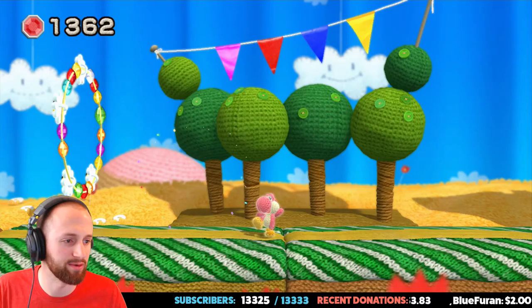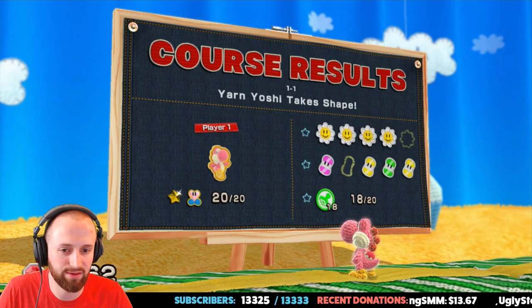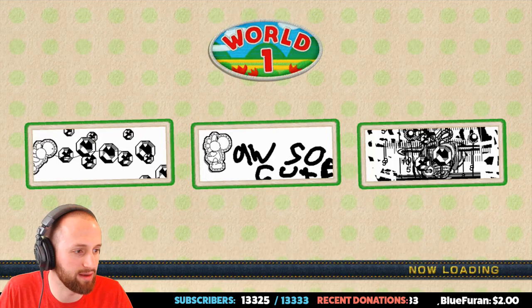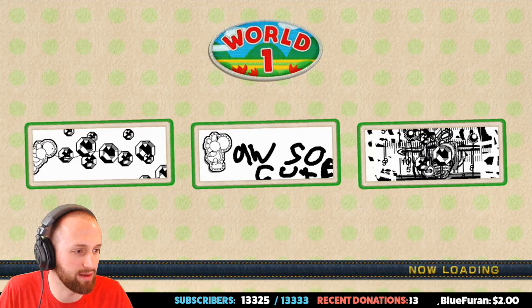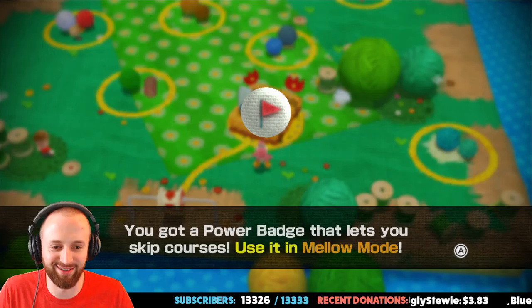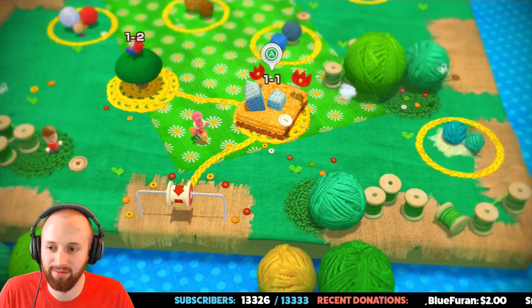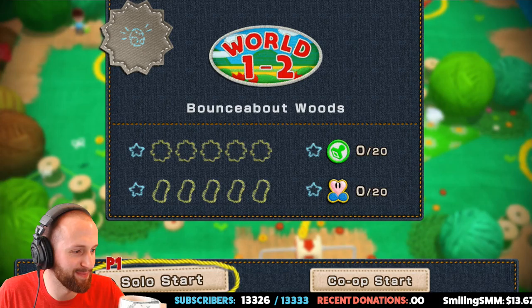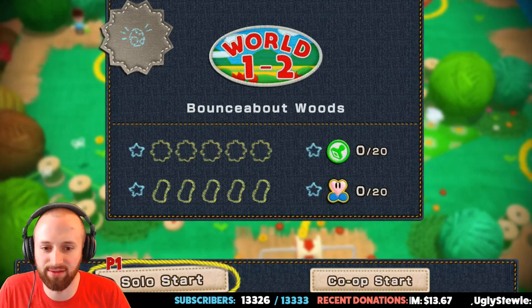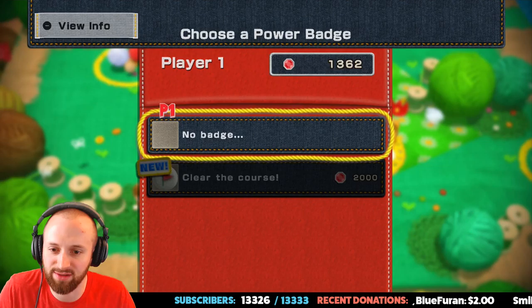I was a really big fan of Yoshi's Story for the N64, so I was pretty pumped when they made this game considering it's pretty similar. We missed one of the flowers and one of the yarns. World 1-2, let's go! Power badges — exchange beads for badges that give Yoshi special powers. We don't need special powers — no badge.